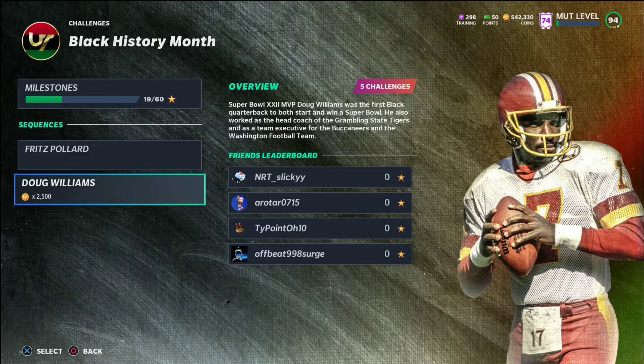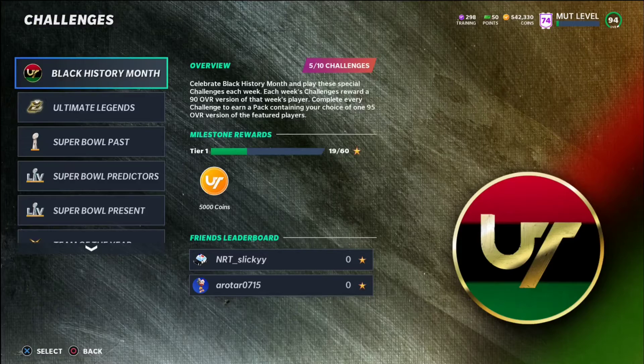We're probably just going to be getting Colin Kaepernick, because it'll probably go in timeline order where the most recent thing would be Colin Kaepernick. Make sure you guys are completing those — you're going to get a free 95 overall next Friday. I'm not exactly sure how it'll work, whether they add a set where you exchange all three 90s or if you just complete every single star to get yourself the 95 overall.